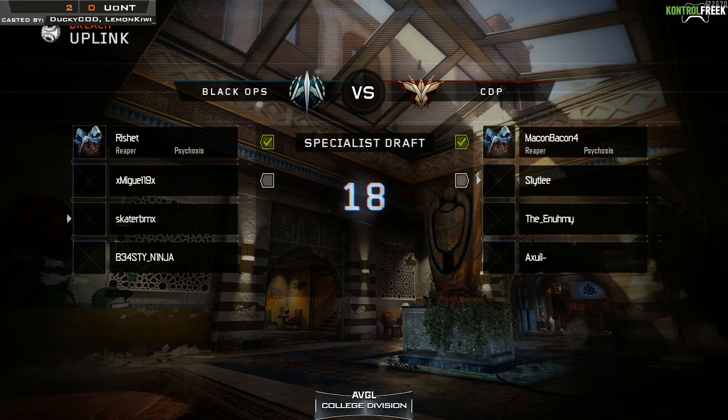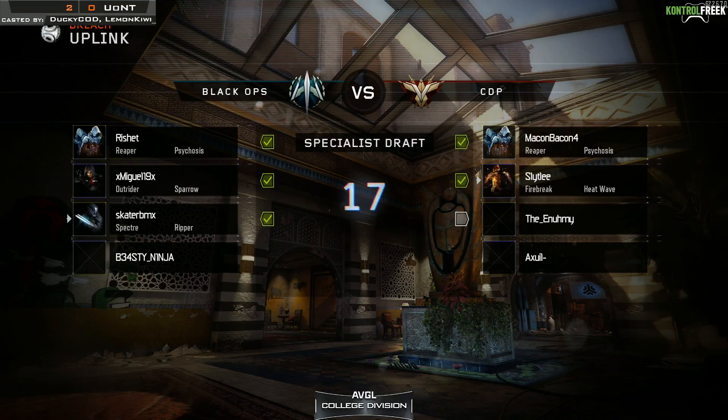Heading into the specialist draft, we're already seeing a mirrored Psychosis pick from Rachette and Making Bacon. From the recent patch, the earn rate of Psychosis did increase so this might be a more viable choice. The Sparrow coming out of Miguel also got a nice buff - the accuracy and amount of shots were increased. The Ripper out of Skater is not a typical specialist you'd use in uplink, but you could equip the Ripper while holding the drone, which allows you a little bit of a fighting chance in close quarter situations.